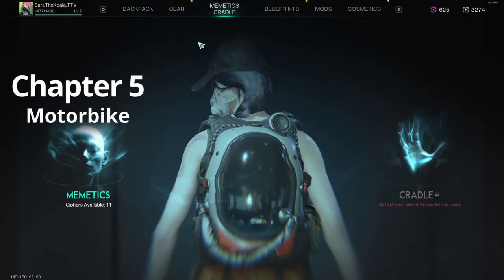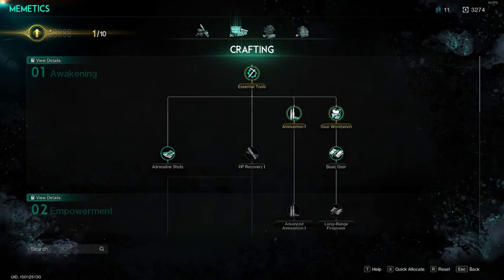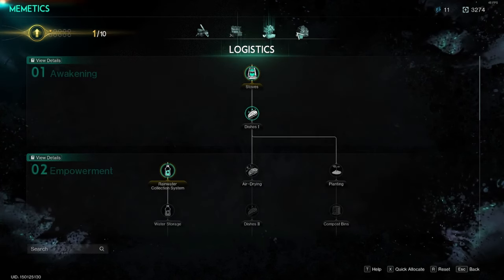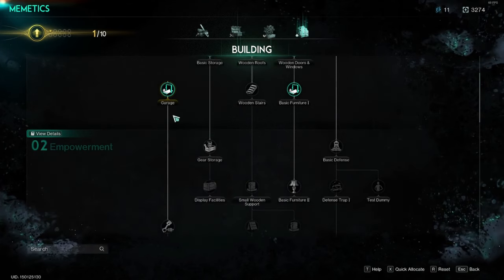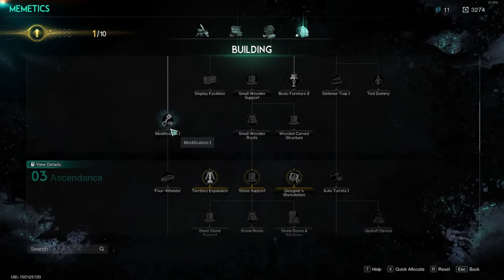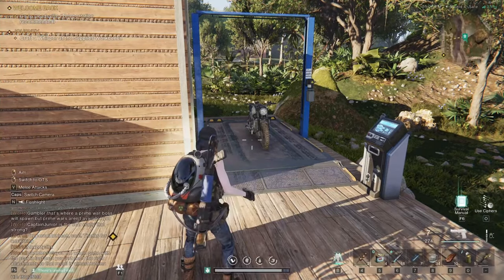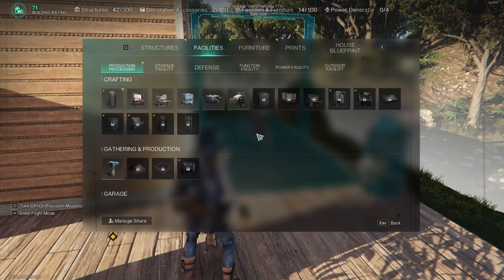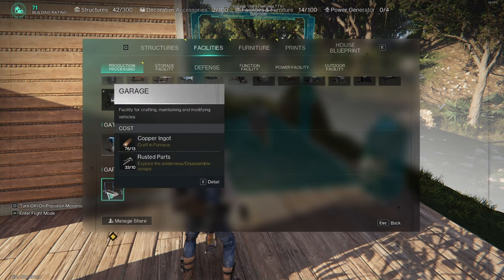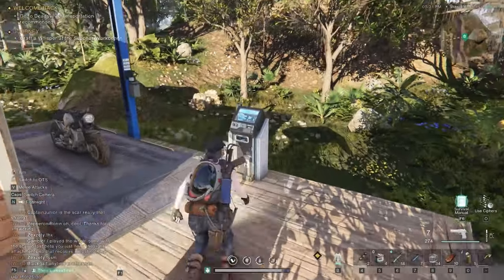Your motorbike — everyone needs the motorbike. It's a faster way to travel and adventure, and also to escape hairy situations. To get it, open up your cradle after leveling up a couple of times and find the tab where you need to unlock the garage. Once unlocked, go into building mode by pressing B at your base and build the garage. Once the garage is built, head over to the little screen on it — clicking it will show you all the items you need in order to make the motorbike.